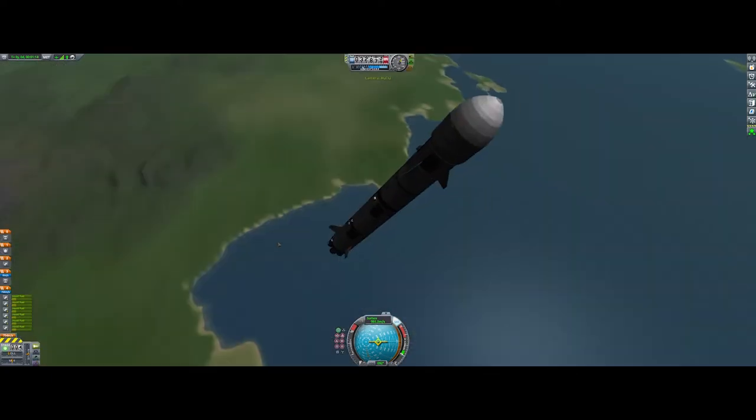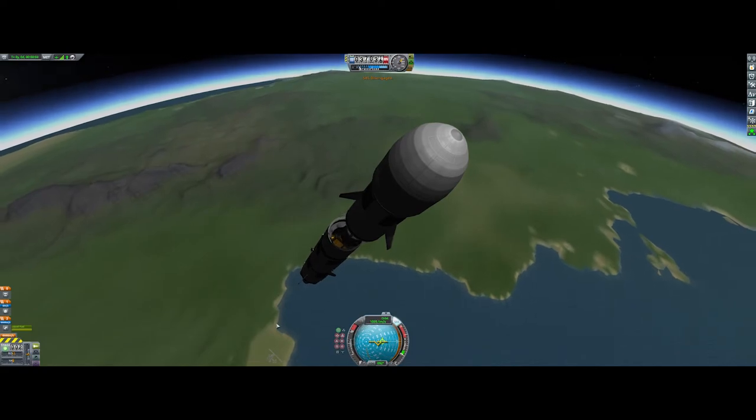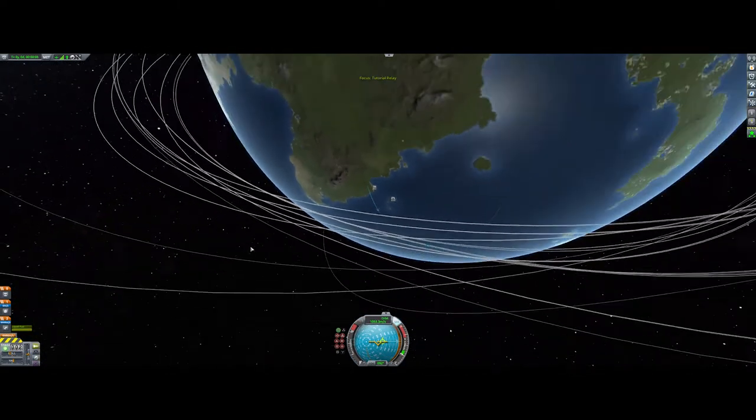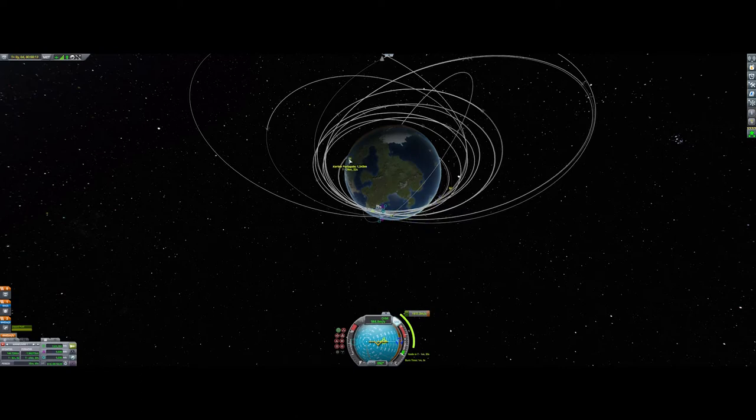Now what you do is add a maneuver node and pull it out and stretch it — so just pull it out and stretch. This is really simple. Go a bit higher first, then set the maneuver. I'm going to try to do it again because it wasn't quite right the first time.